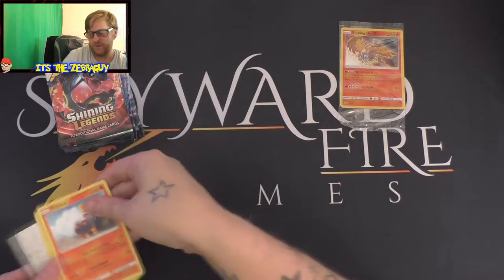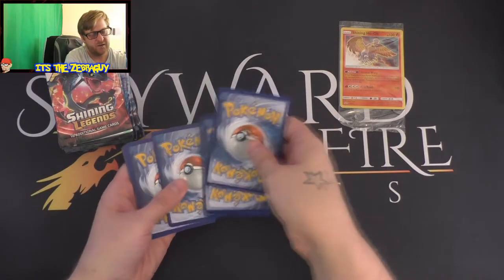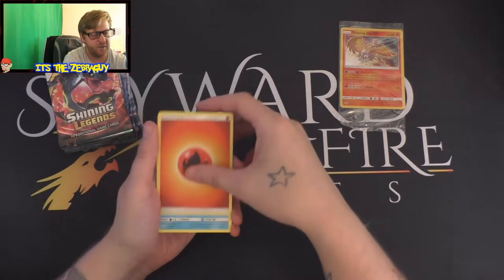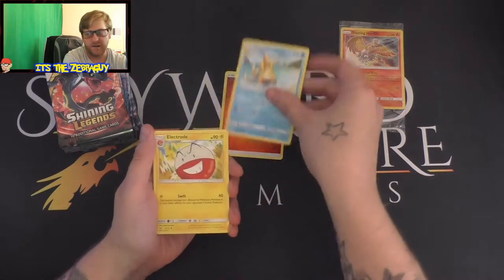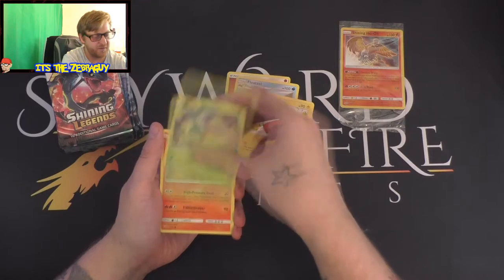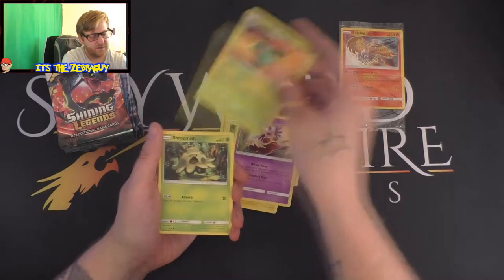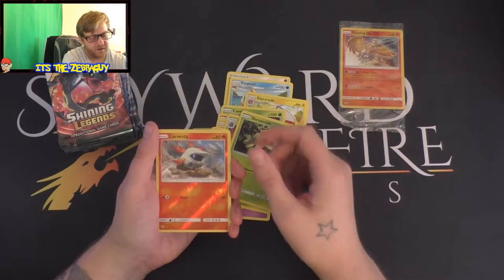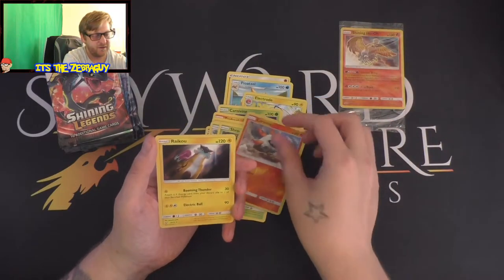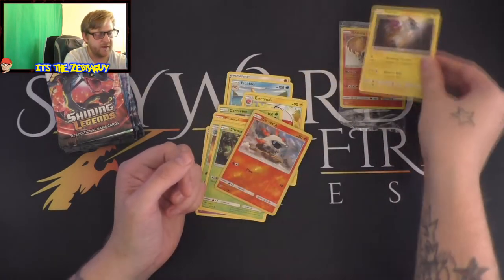Let's put the promo card out of the way along with the code card. Here we go - we have fire energy to start with. I'm so nervous for this box, it is just epicness. Torkal, Minun, Jynx, Ivysaur, Shroomish, reverse holo Larvesta, and the first rare card is a Raichu! Holy Raichu, nice!